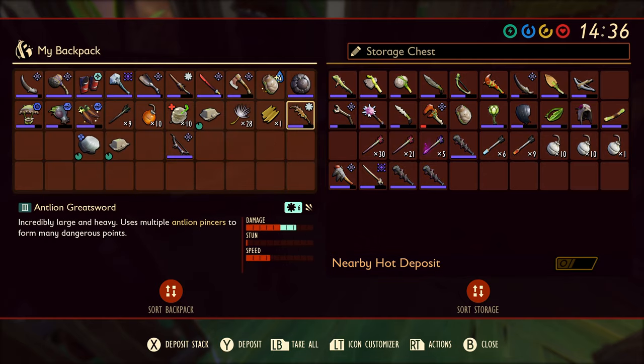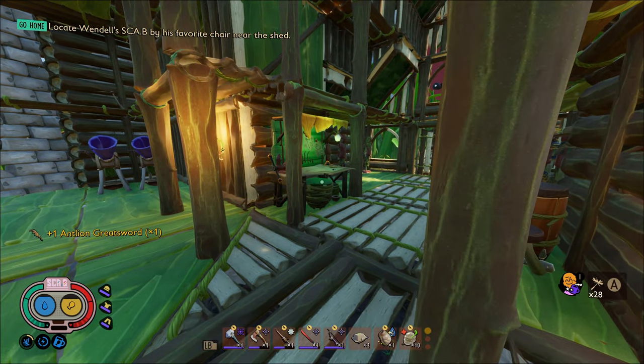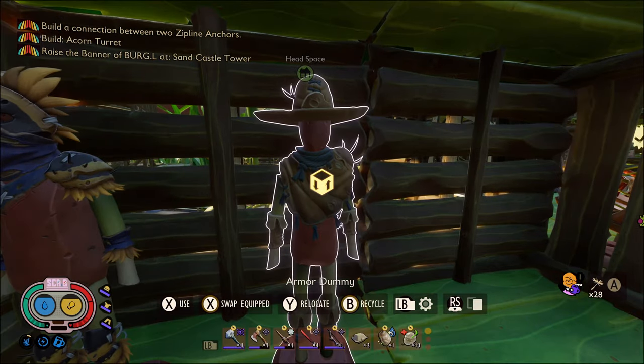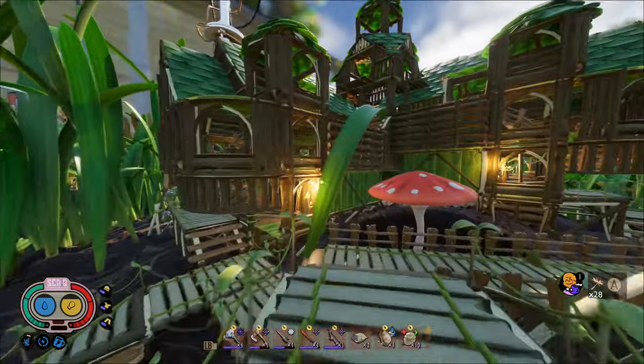Before we go into the upper yard, we're going through the sandbox to get as many elementals as I can. I also have the quest to do the burgle flag at Sandcastle Tower, so that's convenient. Almost forgot to get my sombrero to protect myself in the sandbox because it's hot.